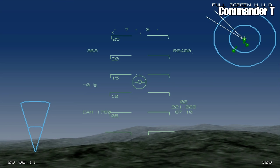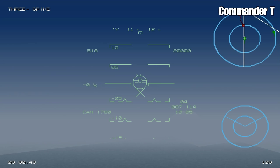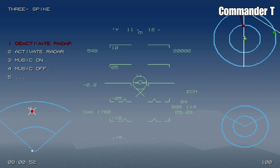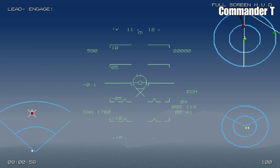We're up to waypoint 4. There are some contacts ahead. Let's engage — but a quick fuel check before we do so. Let's have a look at what we're up against.